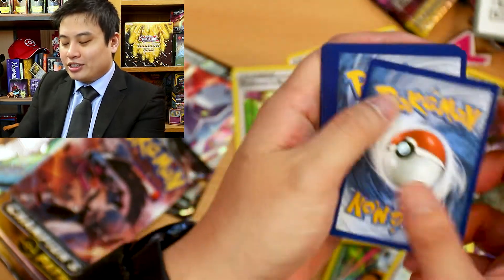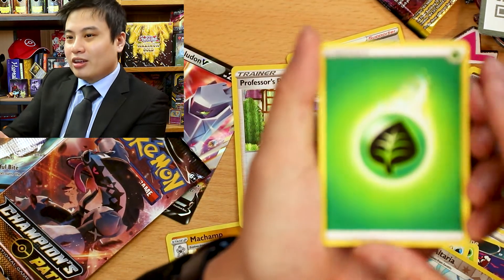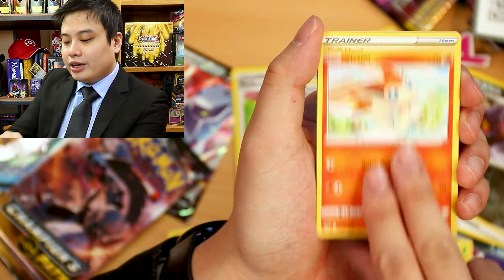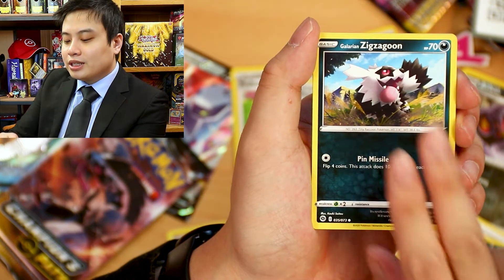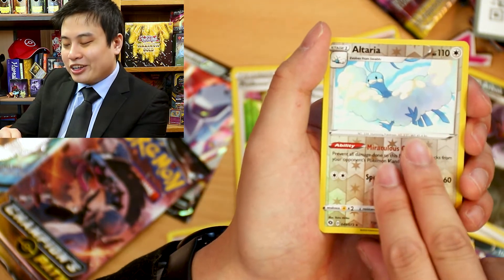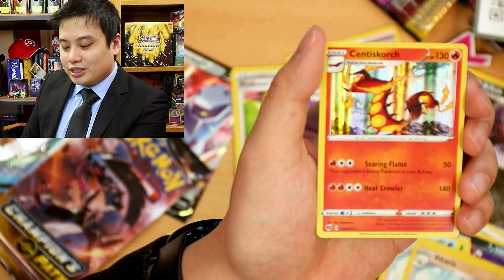So going by history, this booster pack will have a V or something — let's have a look. A Leaf, a Camus, a Machoke, a Victini, a Full Heel, a Caracra, a Zigzagoon, a Weedle, Scolipede, Ulterior Reverse again — but it is a Centiscorch Holo Rare.